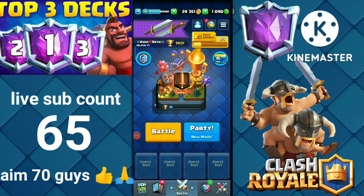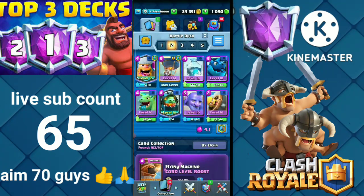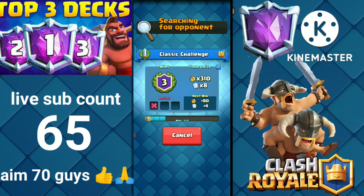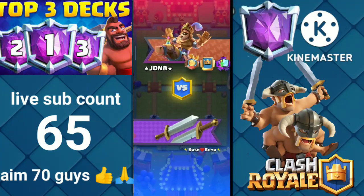If you are still watching, please make sure to like the video. Now let's move on to the final deck — it's the best deck for the Sudden Death Challenge, and you can guess it: it's the Lumberjack Balloon Freeze deck, along with Bowler, Electro Dragon, Baby Dragon, and Inferno Dragon. Let's hop into this match to show the true power — this deck is the ultimate deck to get lots of wins in the Sudden Death Challenge.